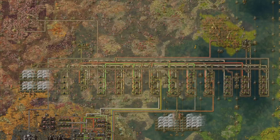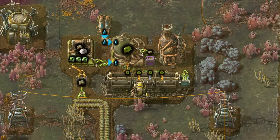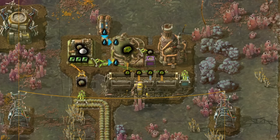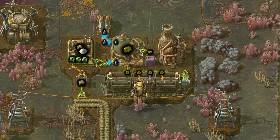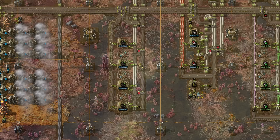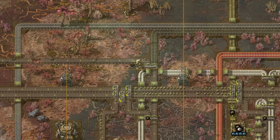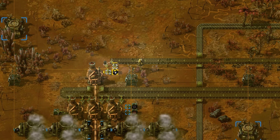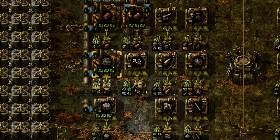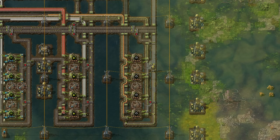Next we'll take a look at the infinite egg storage and carbon and carbon fiber production. The infinite egg storage uses low amounts of spoilage to make sure that there will always be one egg available at all times — you'll find the blueprint in the description below. Here we are using spoilage to make carbon. If the carbon belt backs up, we store it in a chest and burn it if the chest reaches more than 200 items. We need carbon for coal synthesis, to make explosives for artillery shells, and for carbon fiber. Because I'm overproducing, the belts are full of spoilage.